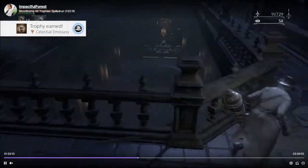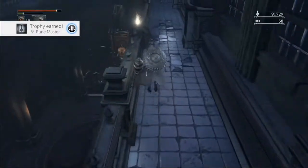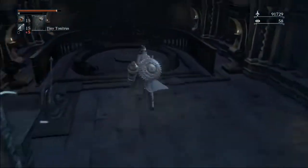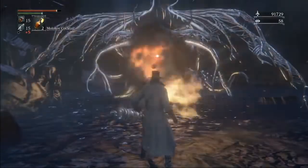Emissaries. Right before Ebrietas, we cannot forget our Call Beyond. I've personally gotten PBs and apparently not picked up Call Beyond — that's an easy one to forget, so just make sure you pick it up when you run by it.